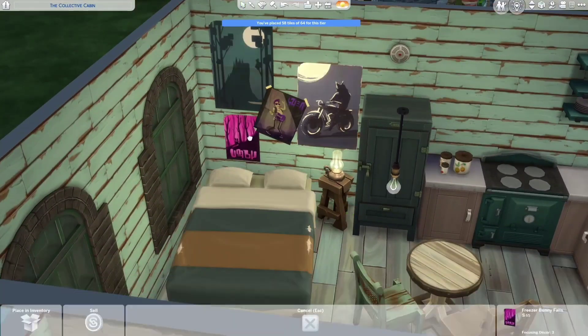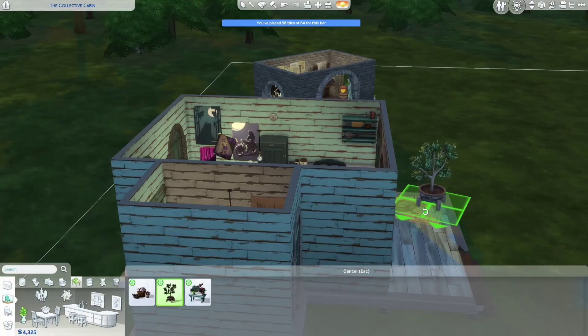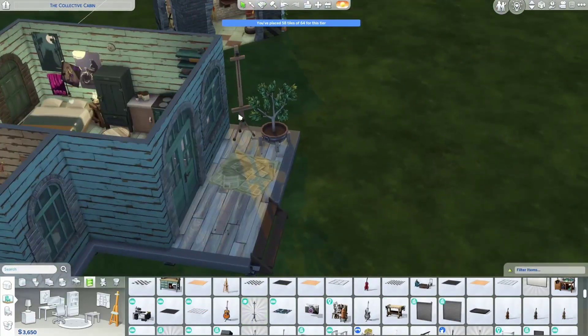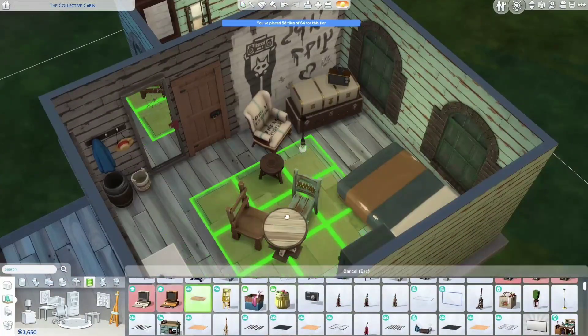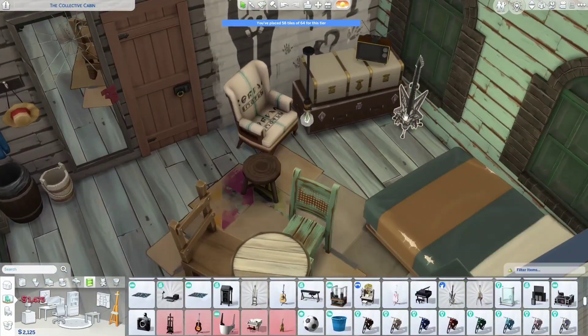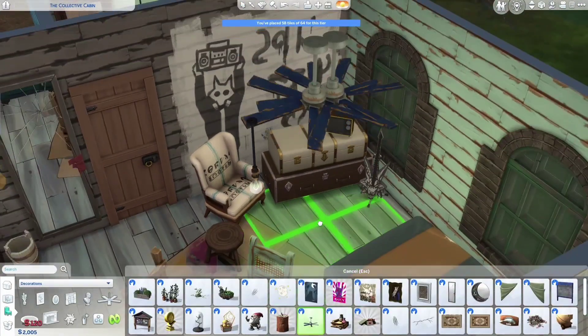There's also some stuff from Jungle Adventures, such as the floorboards and the counters, and also a few things from Laundry Day, which is also kind of rustic. I also wanted to add a guitar in here, and that's mostly it for this cabin — I will come back to it later to add some finishing touches.